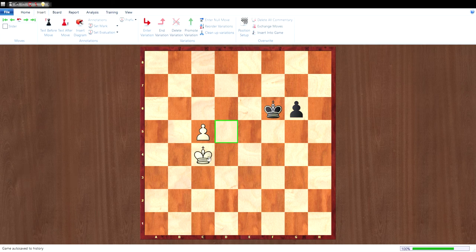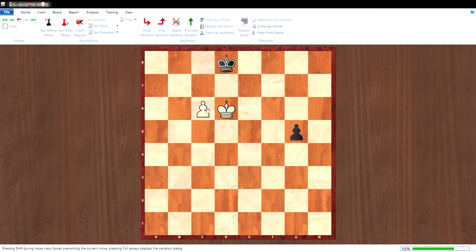Some of you might wonder why white didn't play king d5 or c6 immediately. Let me clarify those variations. If white played king d5, black would play king d7. If white played c6, then king d8, d6, king d6, g5, c7 check, king c8, king c6 — now the game is a draw.